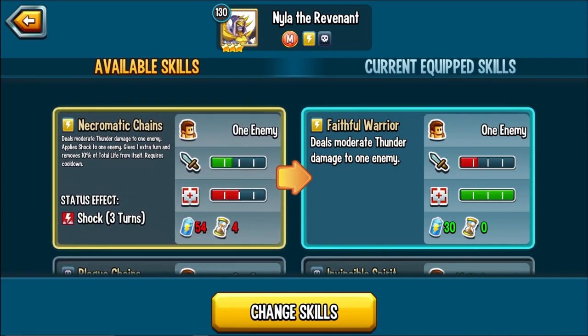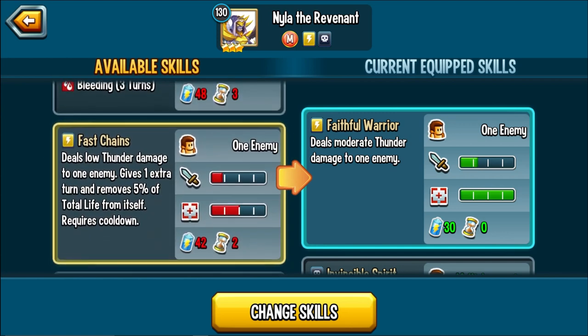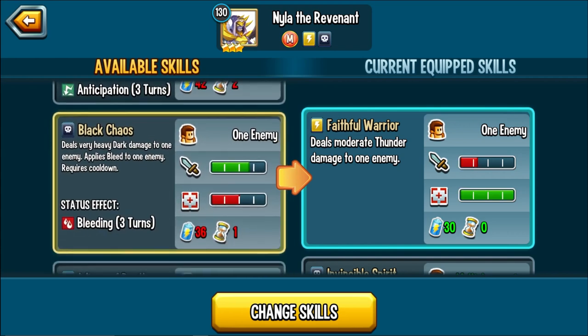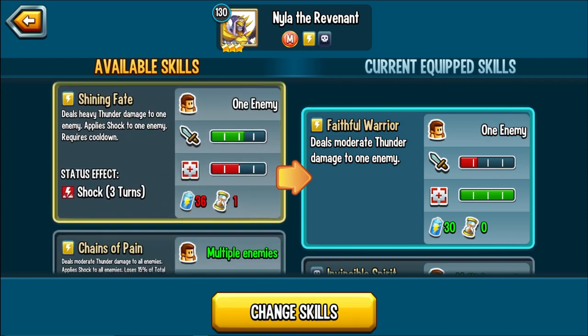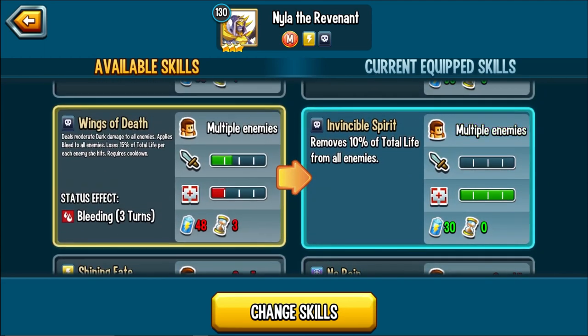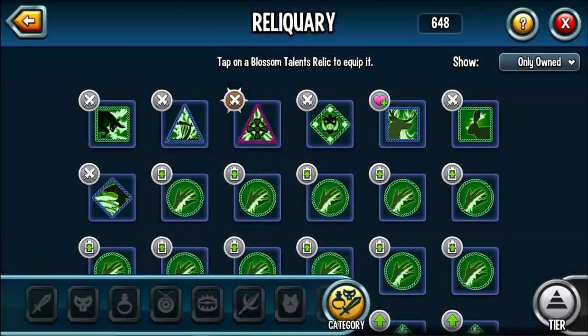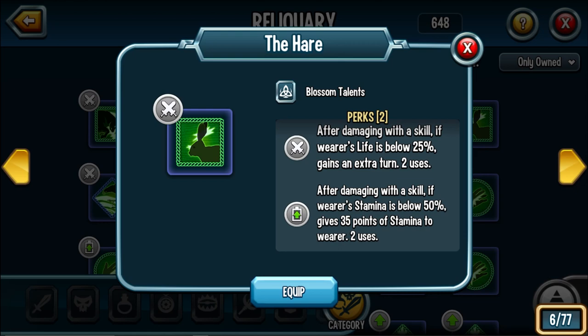If you do Fast Chains, then Plague Chains, then Necromatic Chains, you cycle back into Fast Chains and can end with an attack — though it costs quite a bit of HP and stamina is relatively high, so be careful. I'm not really a big fan of the monster overall; she doesn't deal enough damage. One advantage though: after damaging with the scale, if the worst life is below 25% you gain an extra turn, and you could potentially utilize the HP drain skills to trigger the Hair talent.